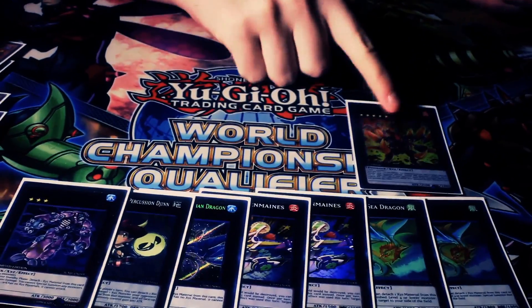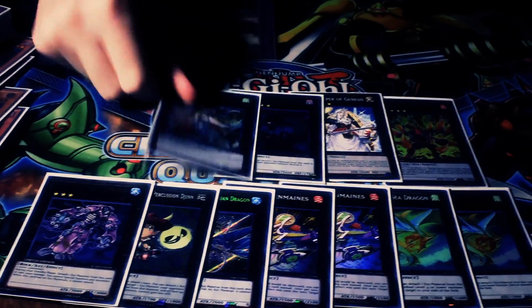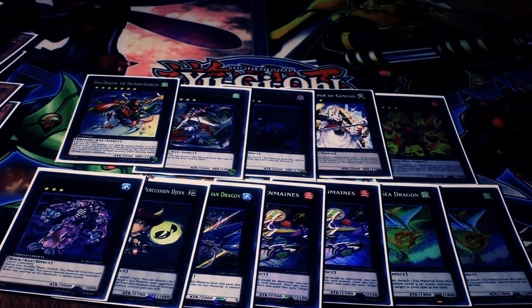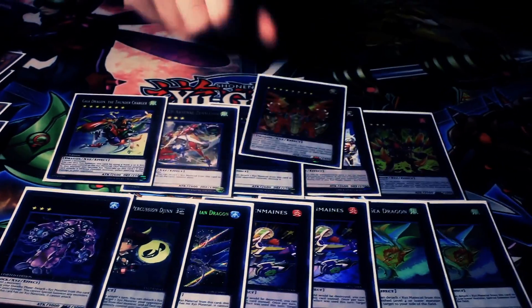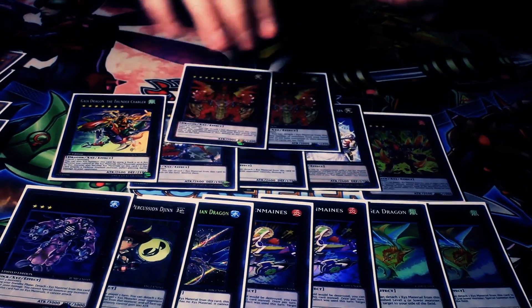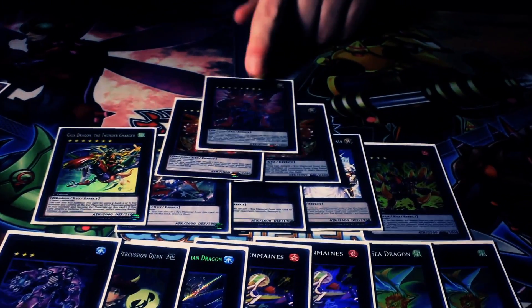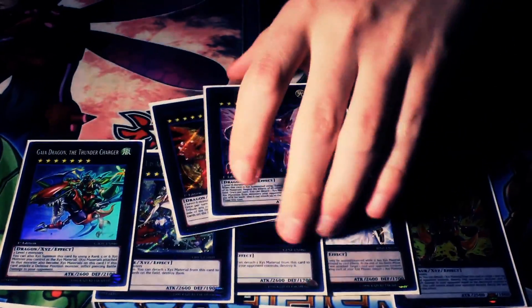Then the level fives — I play Volcasaurus, he's so awesome. Tiras, Adreus, Zenmaioh, and then I also play a Gaia Charger just for the Volcasaurus-Gaia Charger play. That's really nice as well. And then the level eights — two of these guys. There have been times when I got to go into two, and just for the hell of it, Neo Galaxy-Eyes. He's one of my favorite cards. I've gone into him once and he worked out really well.